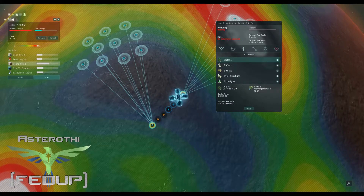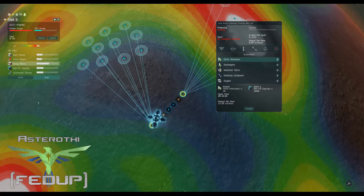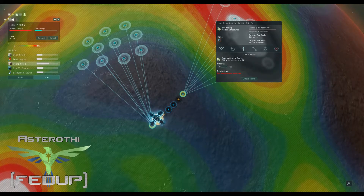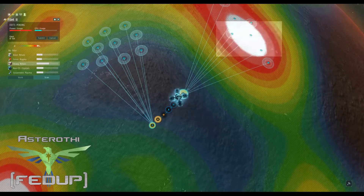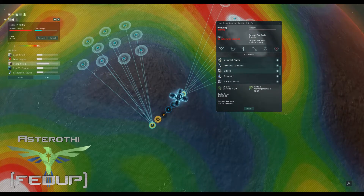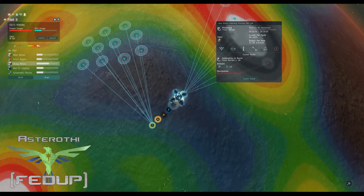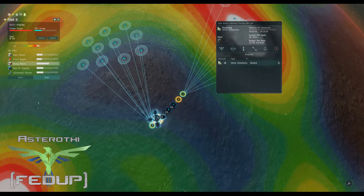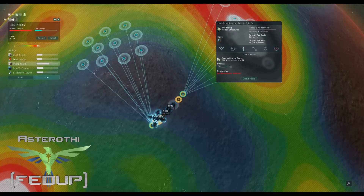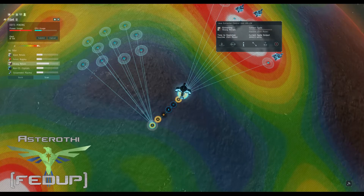I set up the extractors — for non-CS crystals it produces chiral structures, and for heavy metals it produces toxic metals. I have notes with all of these things that I refer to. Then you have to route everything. I route everything to my warehouse. You don't have to use a warehouse — you're sacrificing a little efficiency for buffer capacity. If you don't use a warehouse and let it go too long without clearing it, it'll back up and you'll lose extracted material. Especially at 36k output, you need a good buffer.